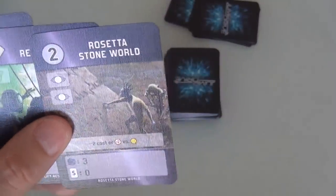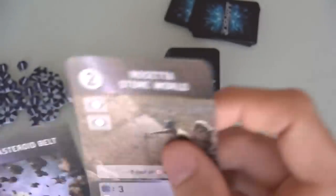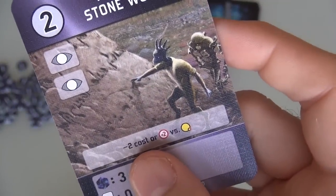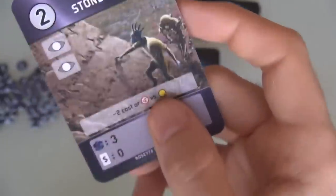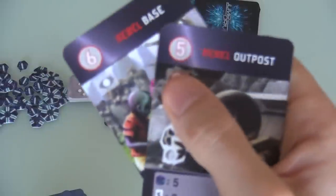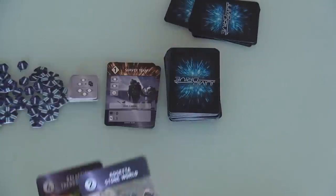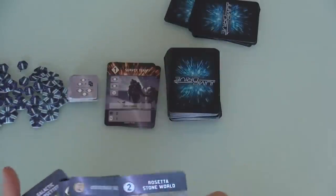A Rosetta Stone World — its special power reduces costs by two or gives plus two military against yellow alien worlds. So if I wanted to conquer an alien planet, this would help me do it because it would make it cheaper. But these two things aren't particularly alien because they're not yellow. If this could lead to conquering another yellow planet, which could give me more strength to do this and that, it combos a little bit, but not as well as I would like.